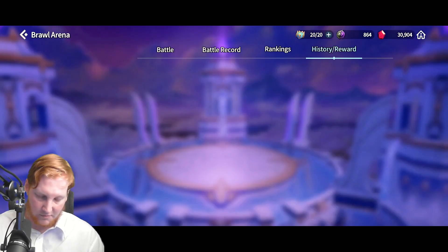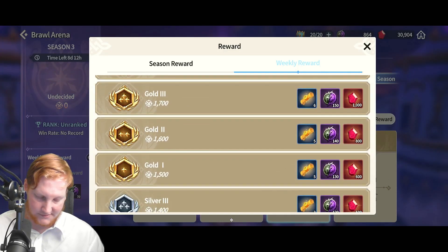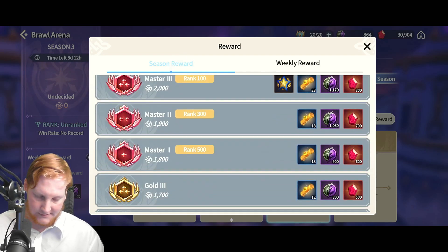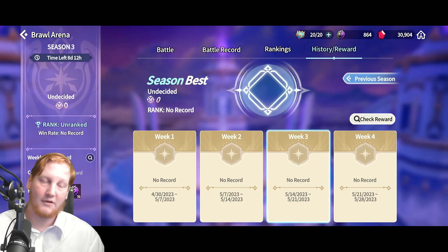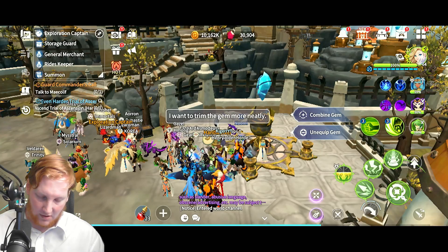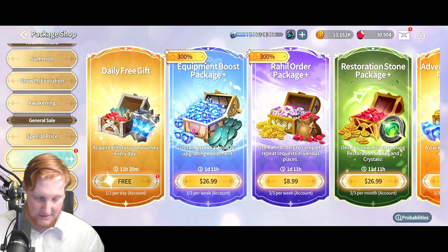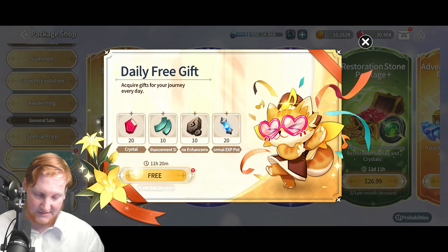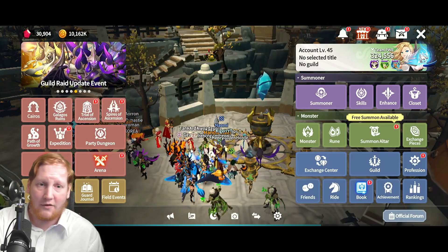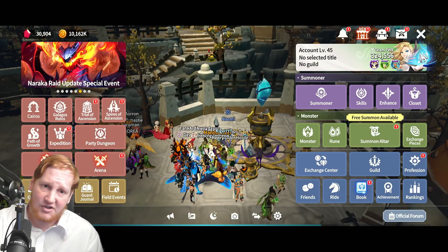When we go over to Brawl Arena, we have the same numbers: 1,000 per week for Gold 3 and a season reward of 500 — another 4,500. Then when you log in every day, in the shop there's a daily free gift of 20 crystals. That brings us to 3,440 for the week.